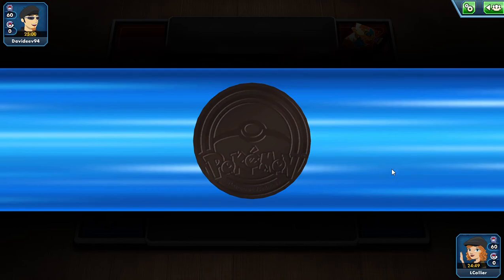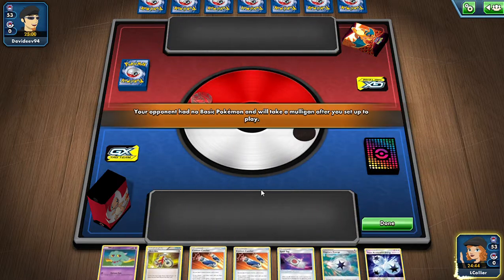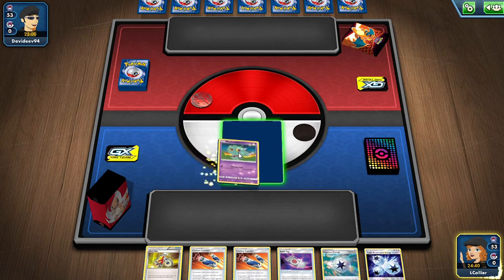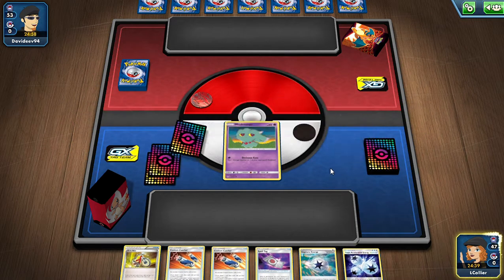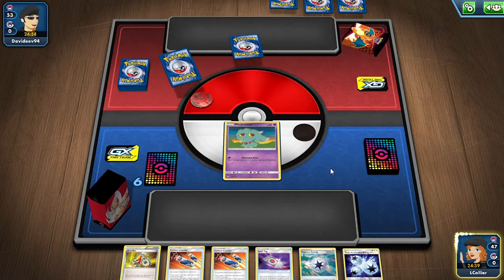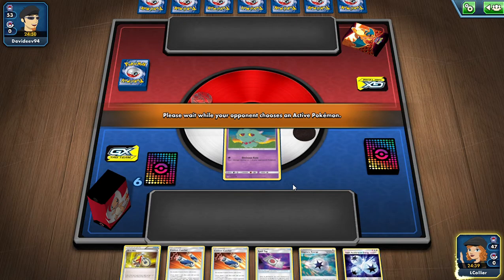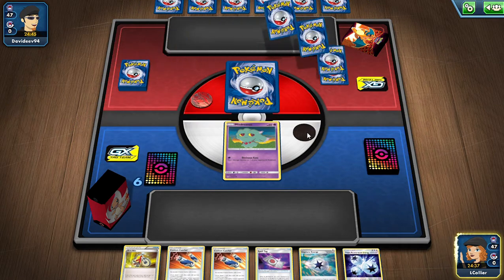I had Jirachis in here before and it worked, but maybe I just didn't have the right ratios — I was playing Scoop Up Nets with the Jirachis. Our opponent giving us a mulligan works just as well. I didn't pay attention to the typings or the mulligan right then.